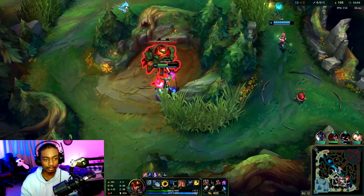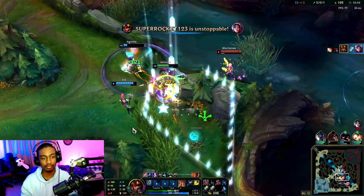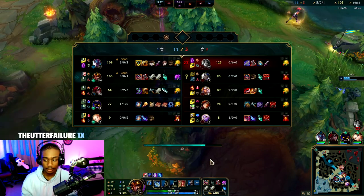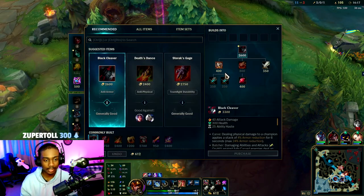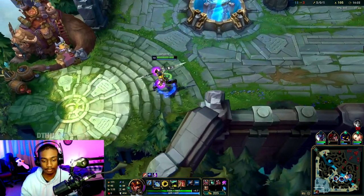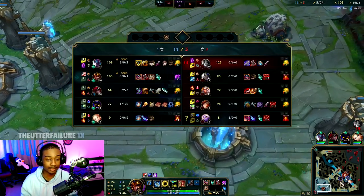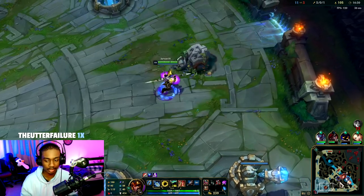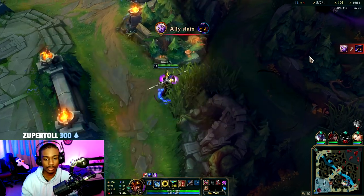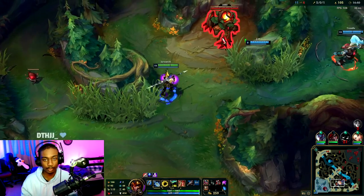Everyone's grouping for drag — that's fine. Black Cleaver and then after that Sterak's Gage, Death's Dance — it's not even that bad. I think Death's Dance is probably better than Sterak's Gage in this situation. Qiyana got Duskblade — okay, it's good for team fighting. Eclipse is better for 1v1s, as we all know.